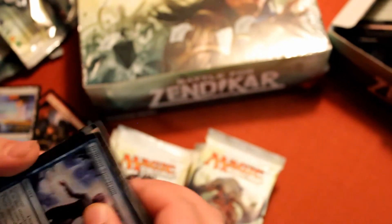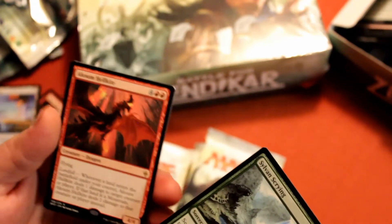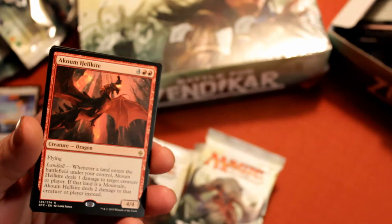Foil mythics would be nice — a foil Ulamog, or maybe a foil Drana, or even a foil Gideon. Gideon has dropped drastically in price in the last month — it's crazy. I honestly don't think I've seen any of the other planeswalkers from Battle for Zendikar being played yet.